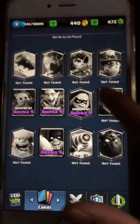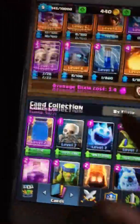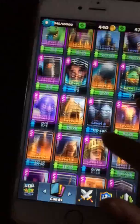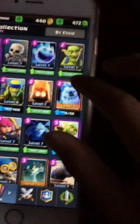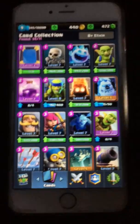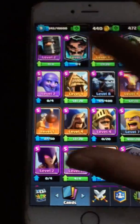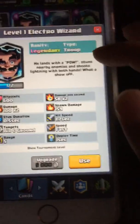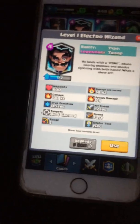Just a couple of days ago I was sitting down and I lost about 10 battles in a row. I got a bit upset, and then I lost a final battle and decided okay, it's time to stop. So I opened up the crown chest and guess what was inside — the Electro Wizard, the third newest legendary in the game.